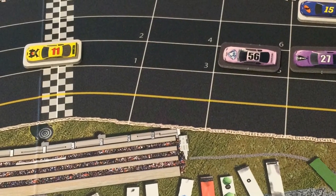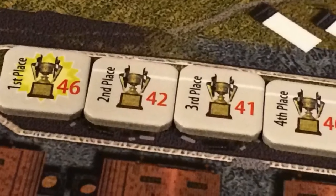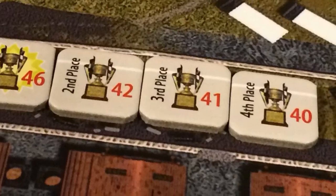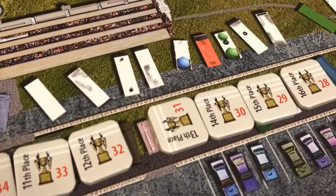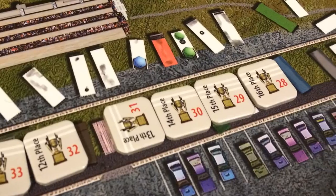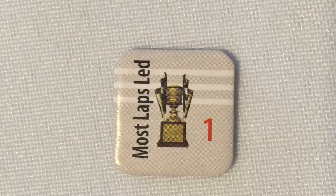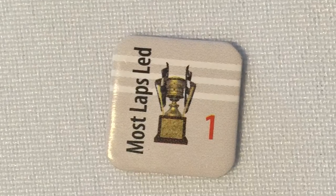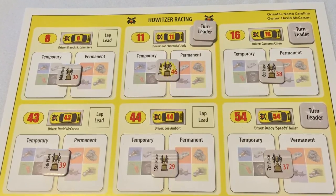The first car that crosses the finish line after completing the required number of laps is the winner. The first place marker and a turn leader marker are given to this car and it is placed on the team sheet. The race ends when the current action phase is finished. As cars cross the finish line, they are awarded the next highest available position marker. Cars that have not crossed the finish line are awarded position markers based on running order. A bonus point marker is given to each car with at least one turn leader marker, and a most laps led marker is given to the car with the most turn leader markers, adding one point to the team total.